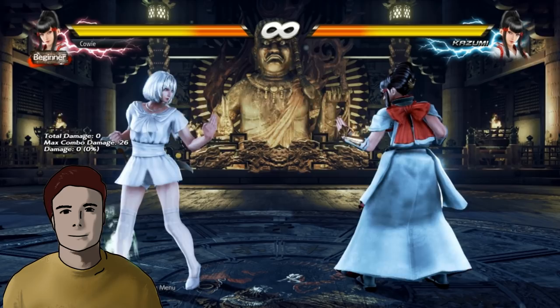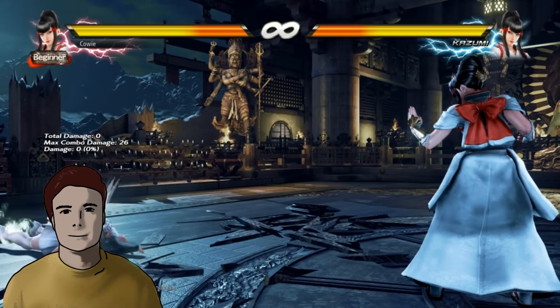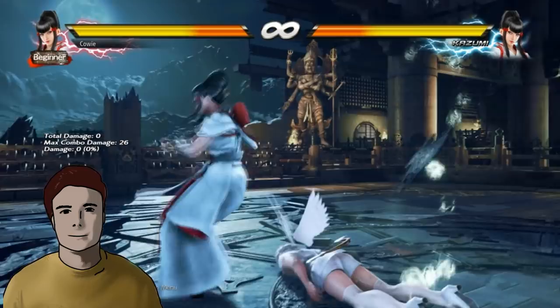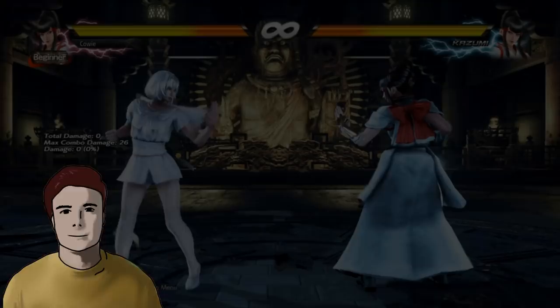Let's look at what we can do with those few pokes. Since 1-1, 1-2, and df1 are almost neutral on block, sidestepping after them is a really strong tool. Sidestepping after 1-1 will beat jabs, df1s, hop kicks and pretty much everything that doesn't track to that particular side. The same of course goes for df1.